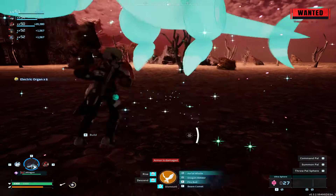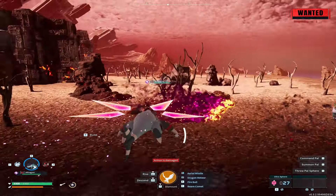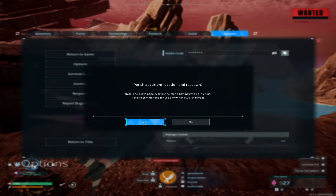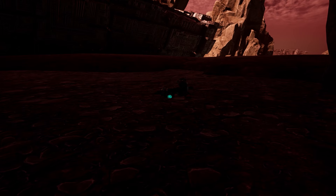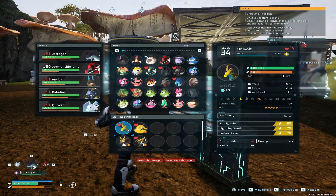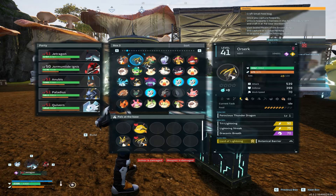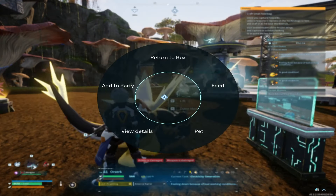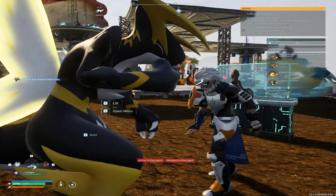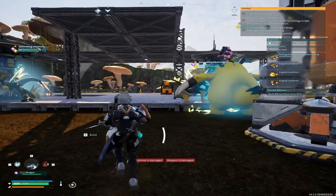We got some electric organs from that, and we got the pal, which is going to make a ton of progress at our base with the electric setup. On top of that, we got a ton of XP, so it's really worth coming over here to catch these electric pals. Let's head back to base and see if we can improve the electricity output. I'm going to replace this giraffe pal — he's always complaining — with the newly caught Orserk. He's on one HP, but let's feed him some berries and he'll be good.